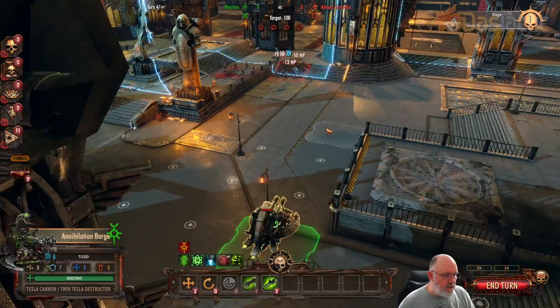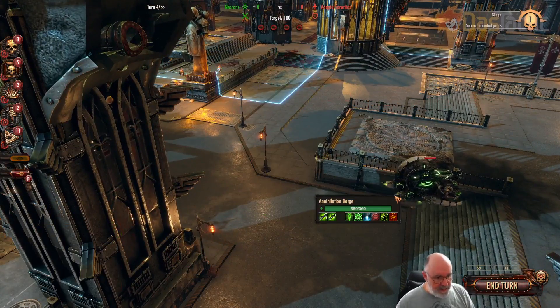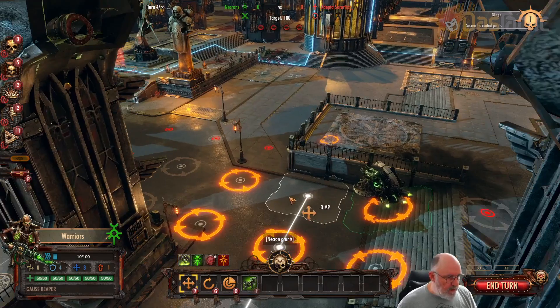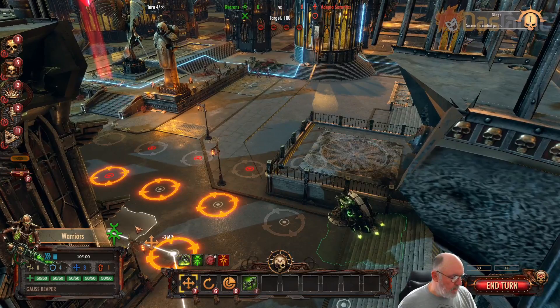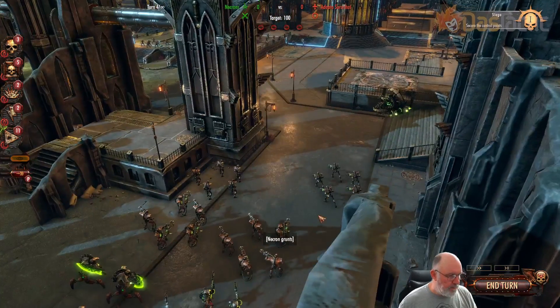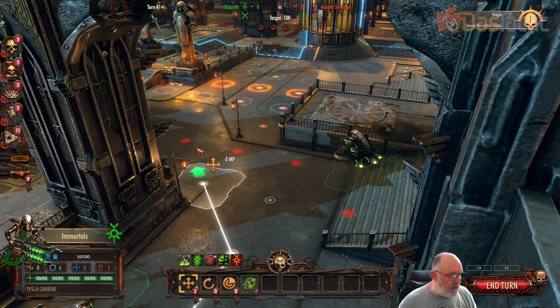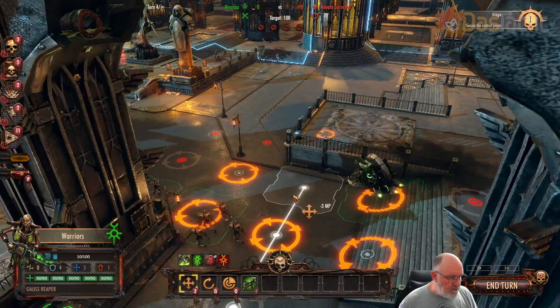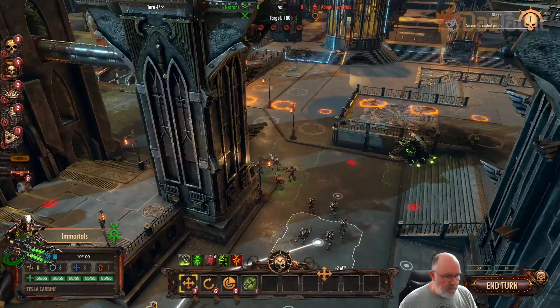We're getting a bit of splash damage — not much. These aren't great against those sorts of units. We'll move across. The warriors will move on up. These are more immortals, and the immortals really do have incredible damage they can do. We'll leave them that way. More warriors — I can put warriors out in front, which I think we'll do. More immortals here as well.